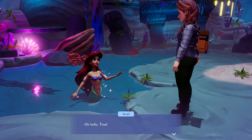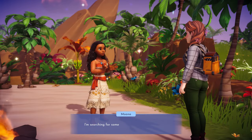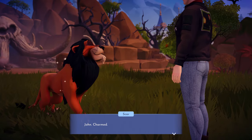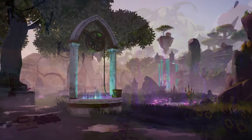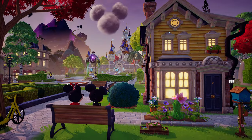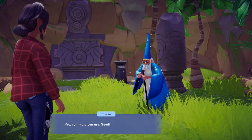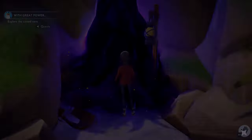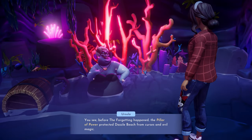Your Disney and Pixar neighbors are scattered all around Dreamlight Valley and cannot wait to go on amazing adventures with you. You'll certainly get to meet them as you walk around diverse and breathtaking environments like Dazzle Beach, the Glade of Trust, the Peaceful Meadow, or the Plaza. Each new character you meet has a unique story to tell, and some of them might be in need of help with quests that will send you exploring the world around you.